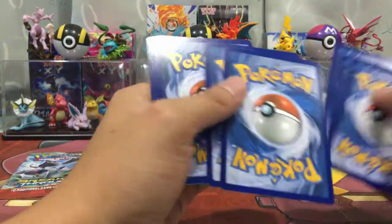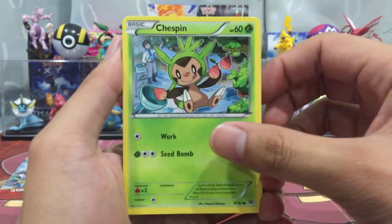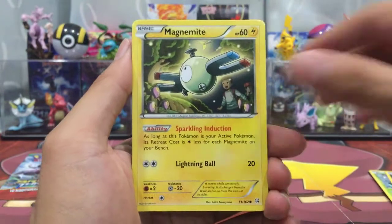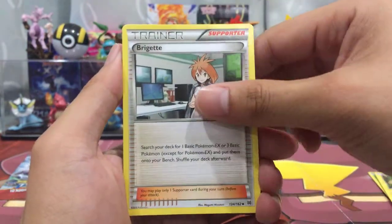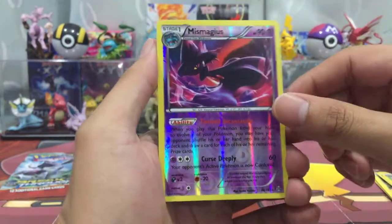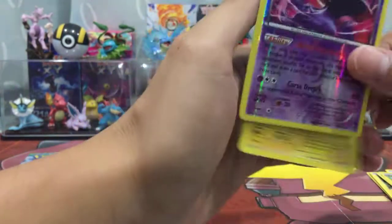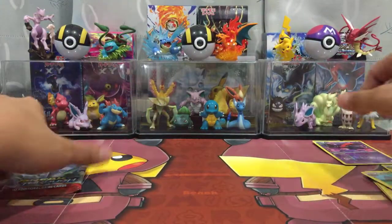Alright, first pack — let's see what we can get. We got a Chespin, Pikachu, Magnemite, Cubone, Bridget, Seaking, Keldeo, reverse holo Mime Jr., and a Raichu regular rare. On to the last pack.